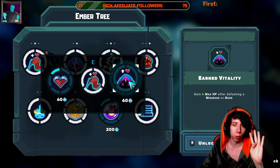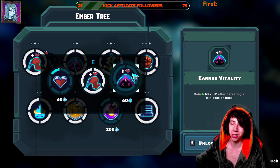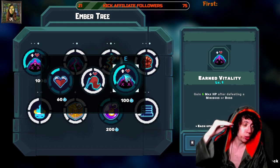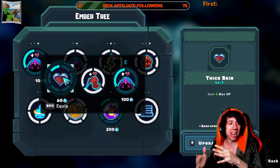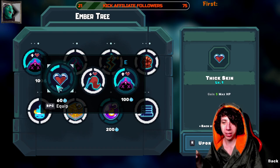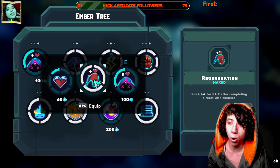There are four worlds with one mini boss and one boss each, so Earn Vitality gives you 8 opportunities — 8 × 6 = 48, or 8 × 10 at max — so roughly 10 additional max HP at the very end. Compare that to Thick Skin's 30 max HP active throughout the whole run. You need to complete three worlds to fully maximize Thick Skin. In my opinion, Earn Vitality just isn't worth it.